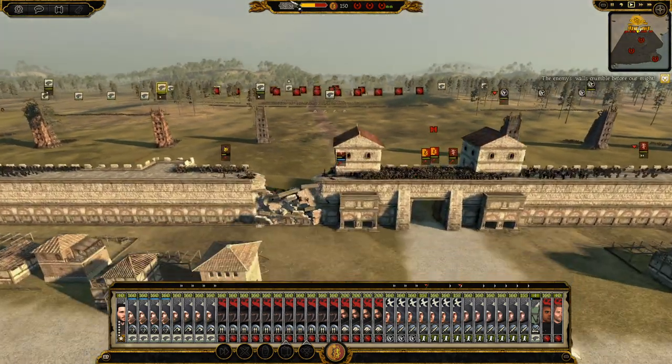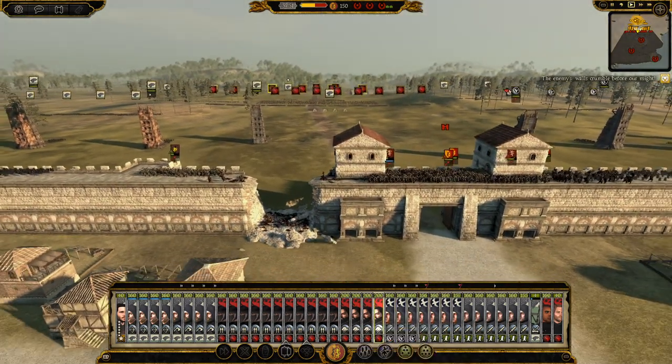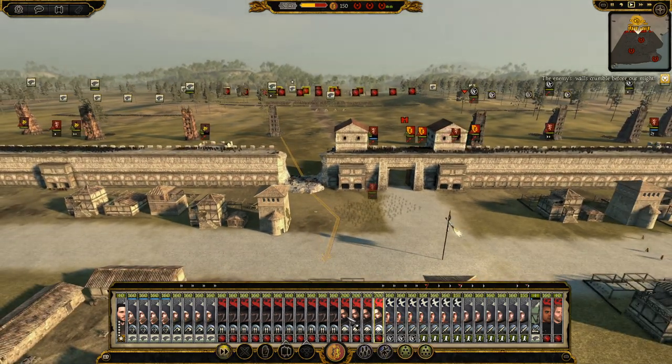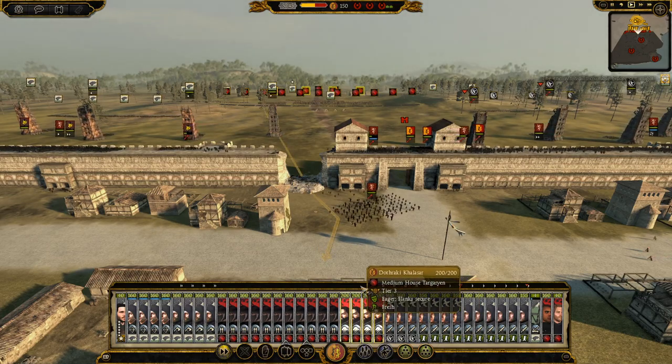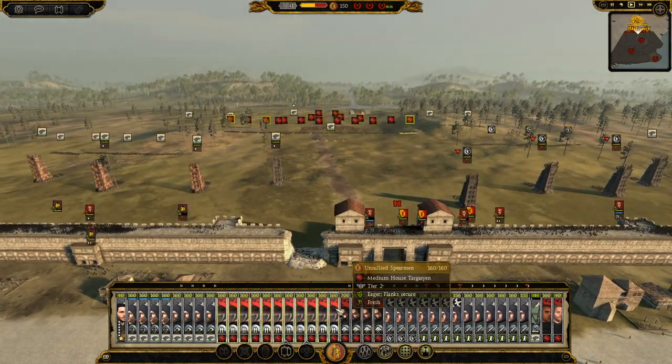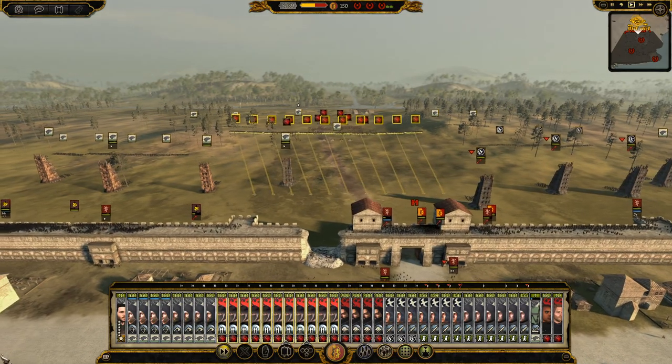A huge hole in the wall has been broken open and we're going to try and get the Dothraki inside now. Let's get them all inside, and let's also get the Unsullied up there — I think that's a brilliant idea.